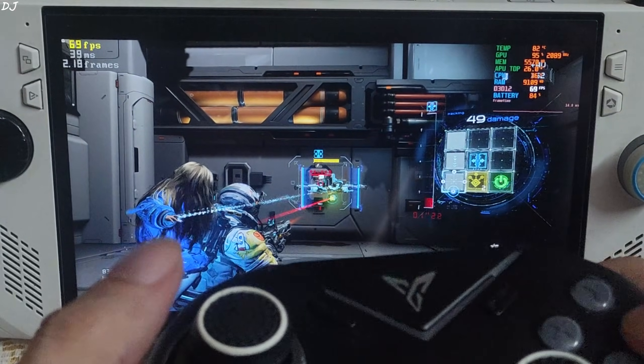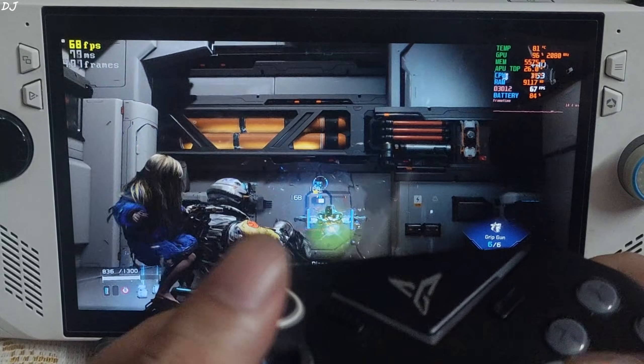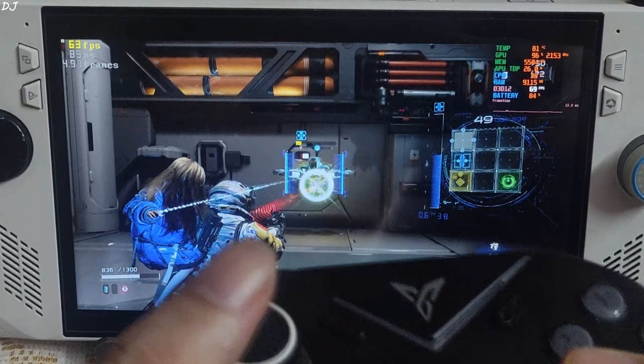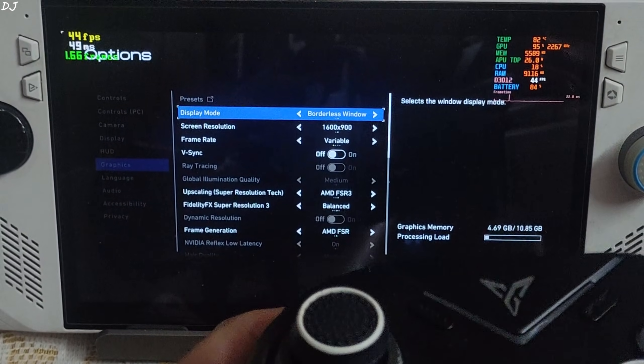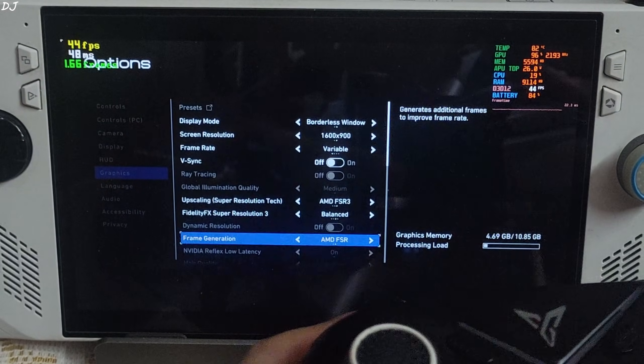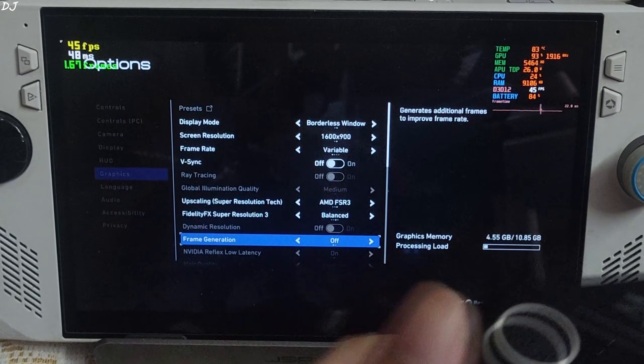Now I'll show you how to set up OptiScaler XCFG. Before installing the mod, make sure the in-game FSR frame generation setting is disabled.